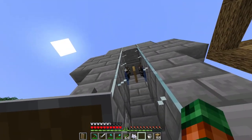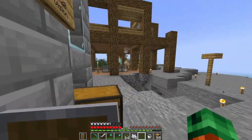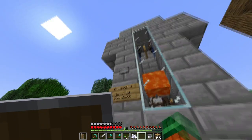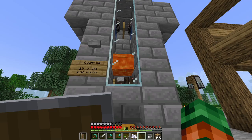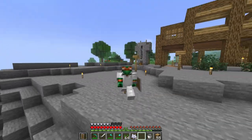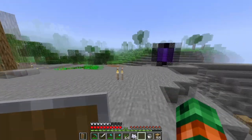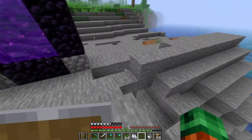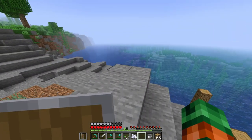Now I can just come and breed these guys up top every once in a while, and the babies will fall down below, grow up, and eventually when they do I can press this button to use the lava to cook them. I think that's where I'm going to call off this log — I accomplished pretty much everything I wanted to for today, so this feels like a pretty natural stopping point.